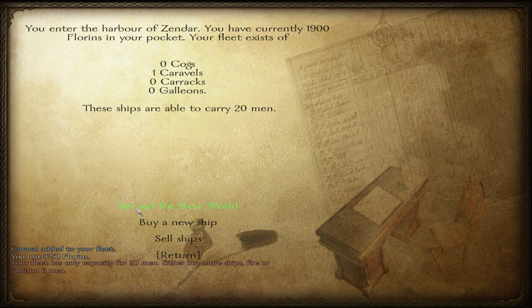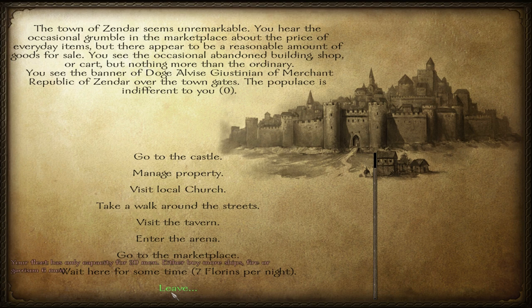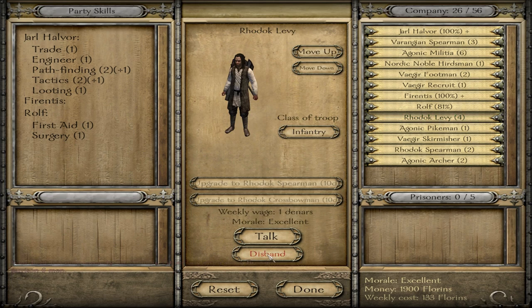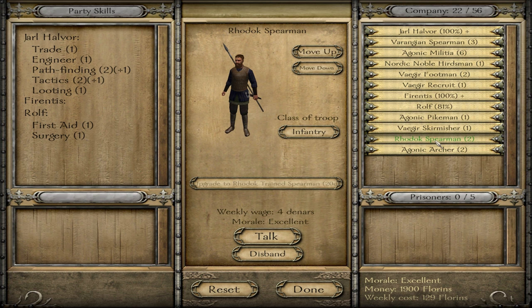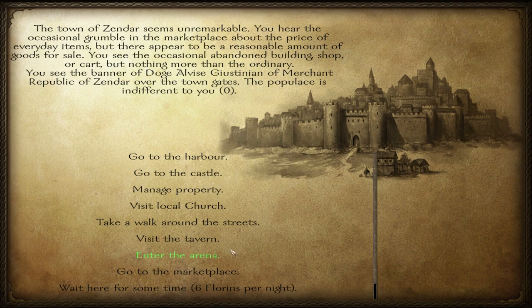To sail to the new world - oh, your fleet capacity... We've got too many men. We're going to have to get rid of some men. Red Rock Levees - we just got them so we can get rid of them. Red Rock Spearman, sorry mate, we're going to go. Alright, can we go now? Let's see.